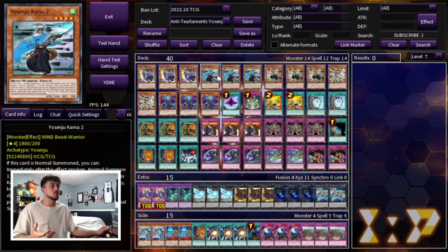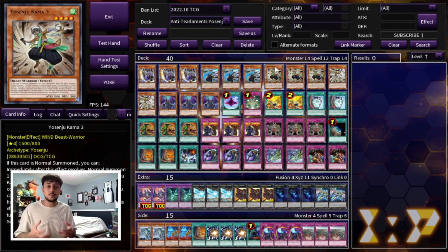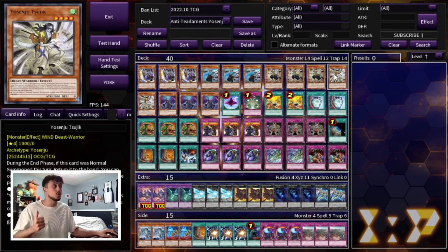3 Kama 2 — Kama 2 is your biggest body, and if your opponent sets up a board and you just want to do a little bit of poke damage to go into time, this card is great because it can attack your opponent directly. Then we're playing 3 Kama 3 — Kama 3 lets you search another card when a Yosenju monster does battle damage, so it's essentially a searcher for your deck. And then we are playing 2 Yosenju Sujic. This card is kind of like an Honest, but on top of that when it's on the field you can boost one of your monsters by 1000 attack points, helping you do a lot more poke damage.